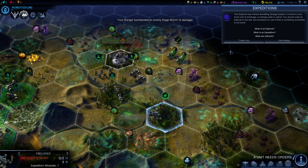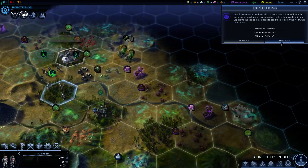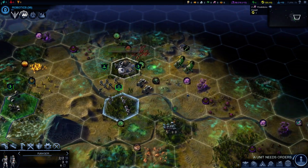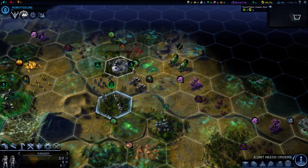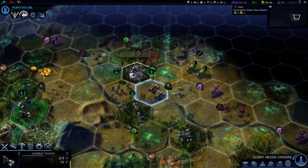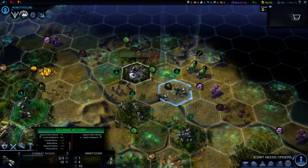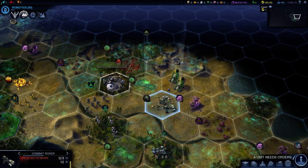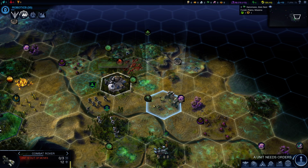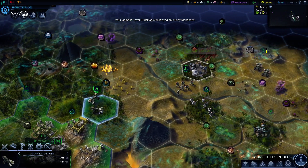Your explorer has noticed something strange nearby — it could be a ruin, some sort of wreckage, or perhaps alien in nature. That's where I'm going. If you were to kill that guy, you could just kill it. Even though you're kind of weak and there could be other units over there, let's just kill it and get the science.